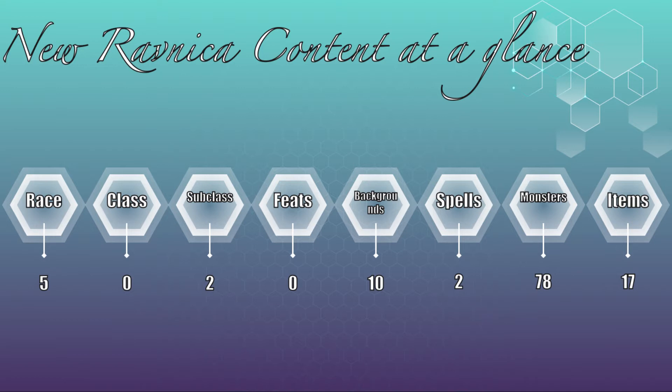New classes: there are no new classes. There are two new subclasses: the Order Domain Cleric and the Circle of Spores Druid. Feats: there are no new feats. Backgrounds: there are 10 new backgrounds. Technically, some of these are reskins of other backgrounds — I think most of them are, in fact, and one of them is directly the researcher background from the Player's Handbook. Spells: there are two brand new spells, Chaos Bolt and Encode Thoughts.